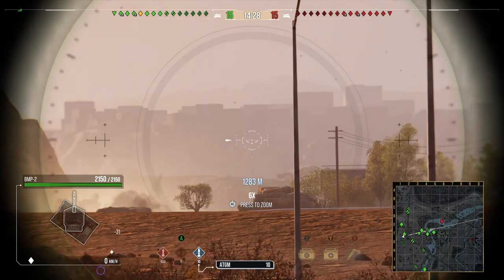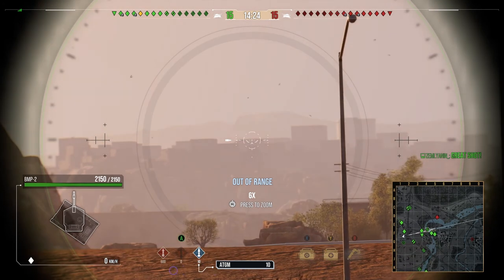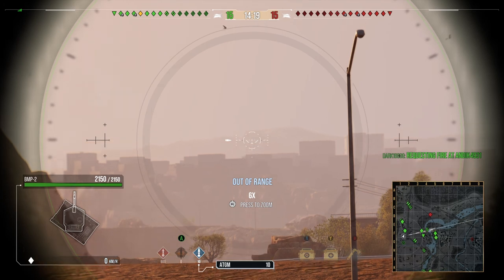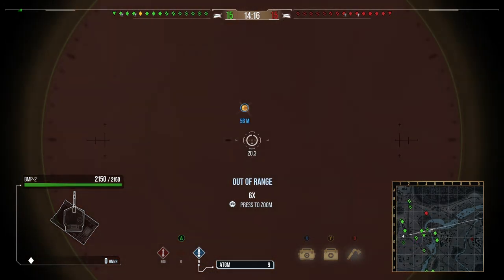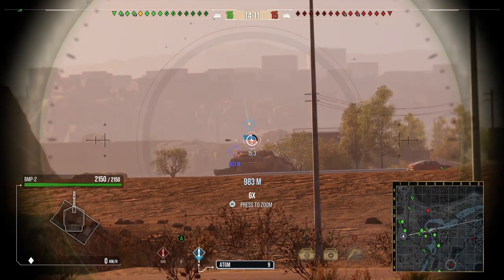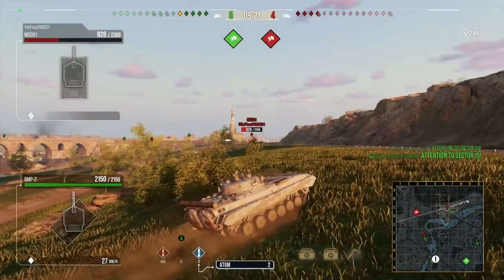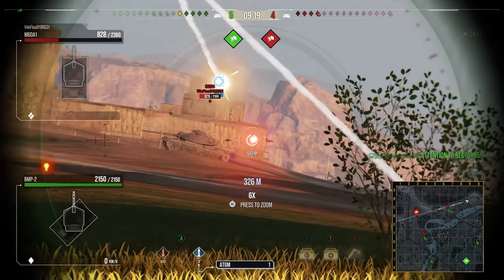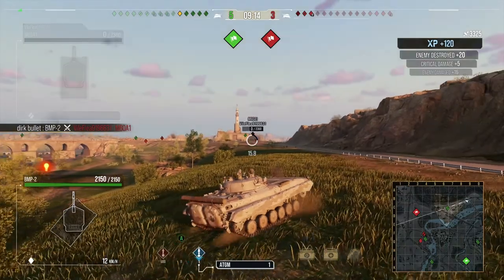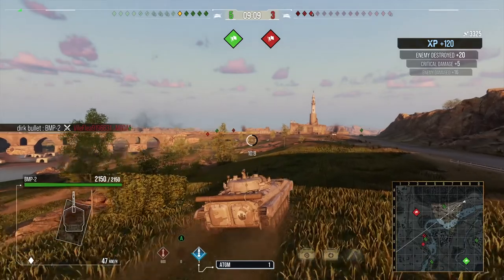This is a fairly short video — it's just firing missiles in World of Tanks for guided missiles, just a few little tips. You require a lot of patience, basically trying to hit things without them seeing the missile coming, and also trying to hit weak spots in the armor. Sometimes you can get one-shot kills.